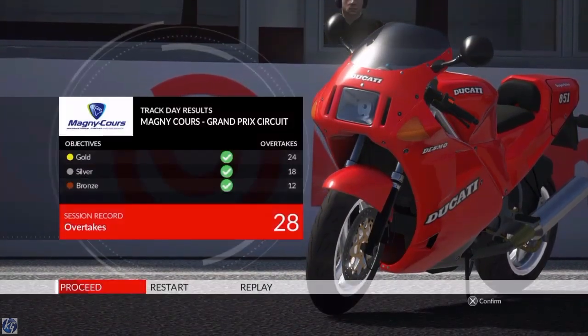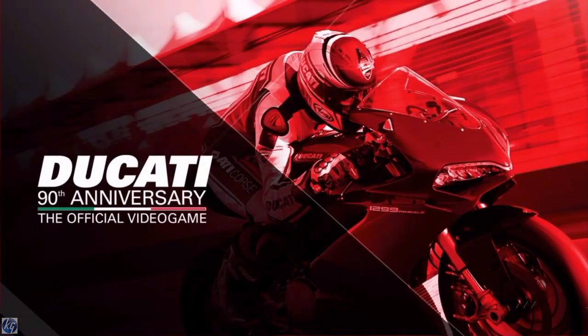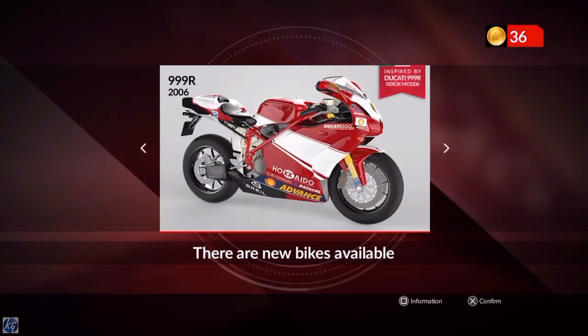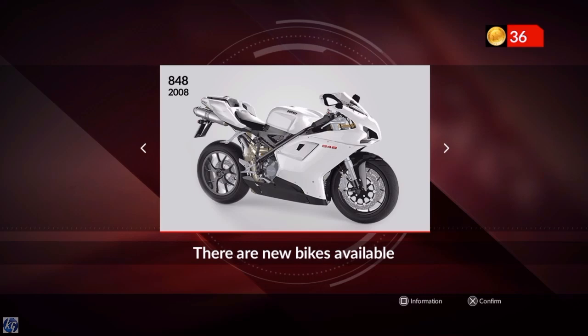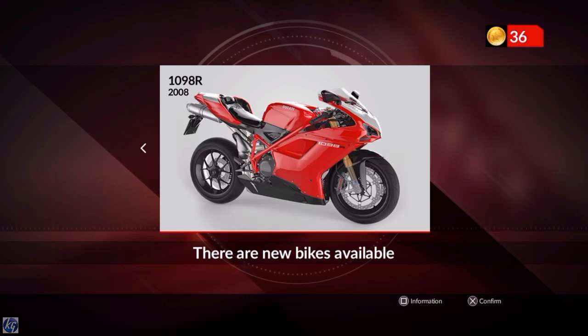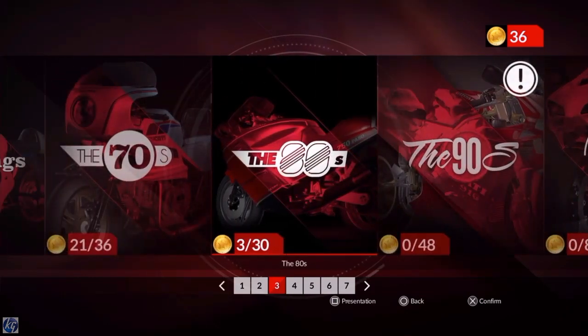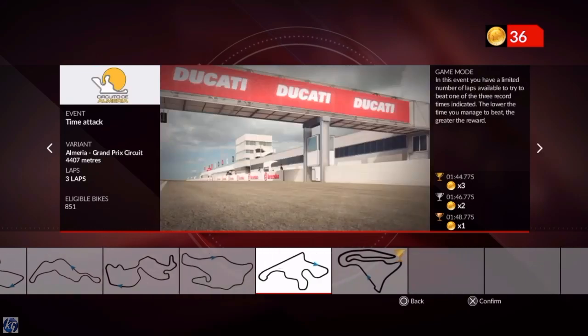We're going to jump into the next event on this bike. I'm not sure what it is — I think it's a time trial. At least we've had a go on the bike and know how it handles. Look at this guys — we are starting to unlock bikes and it looks like we've unlocked some from the 2000 era. Look at some of these race bikes, they're absolutely rapid. There's 39 bikes on the game and I think we've only had a go on about five or six so far in this series.